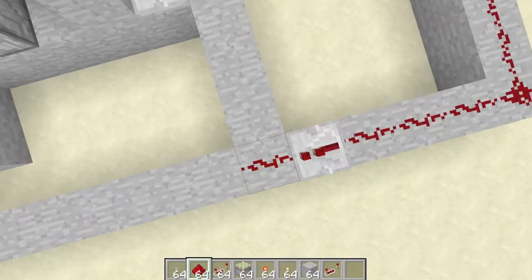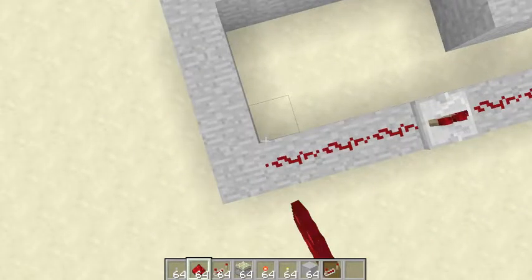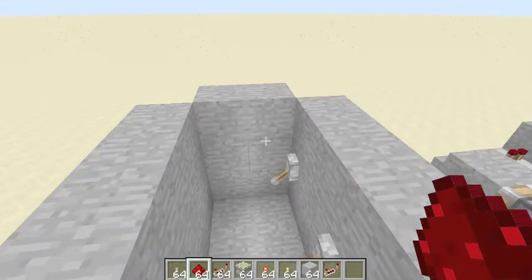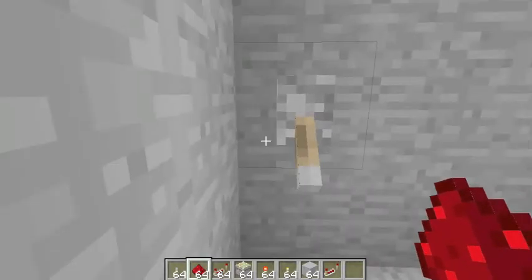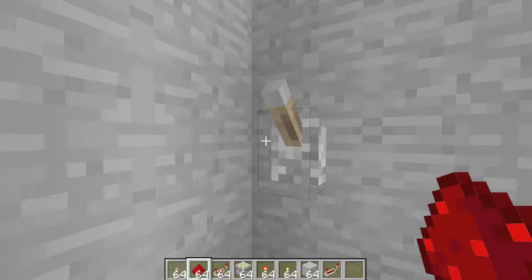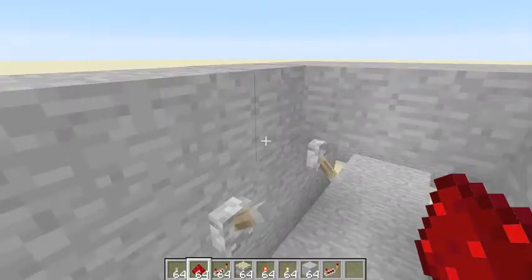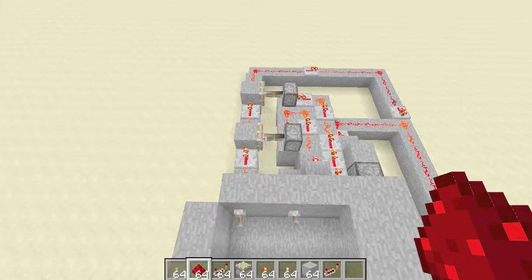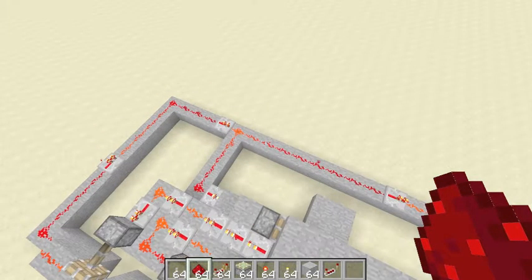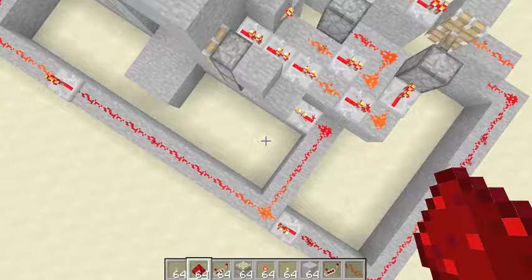Let me quickly demonstrate how this works. If you do not have the correct combination — for example this configuration — it doesn't work. You need these two levers down and then this one up, and then the door should open because all pistons are extended and the signal travels through into the door pistons. You can build this little mechanic with the redstone torch and it works just fine.